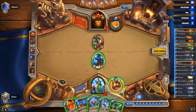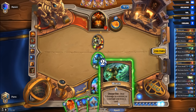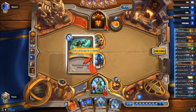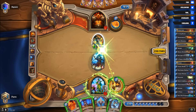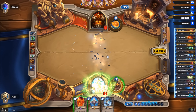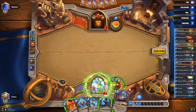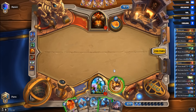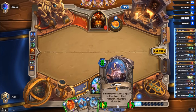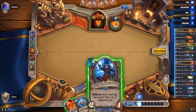He plays Frothing Berserker and Mortal Strike, buffing the Frothing Berserker. We find the Wrath here — which is wonderful. So we take that out without a problem. Drawing two more cards now — which might come in handy with Aviana. If we find C'Thun — and there you go, that's the C'Thun. He is currently at 18. If we use the Disciple of C'Thun he will be at 15.